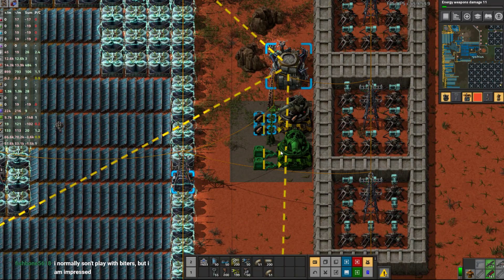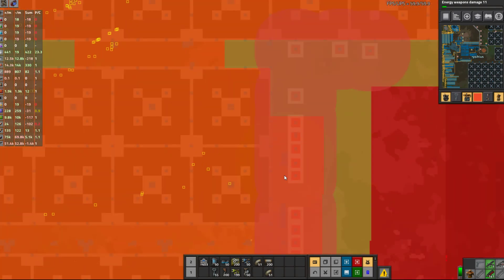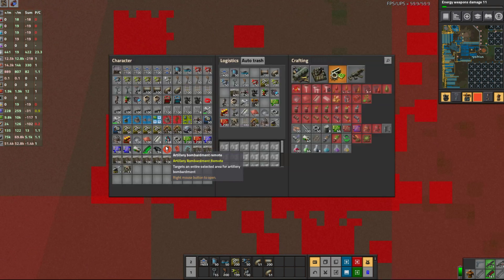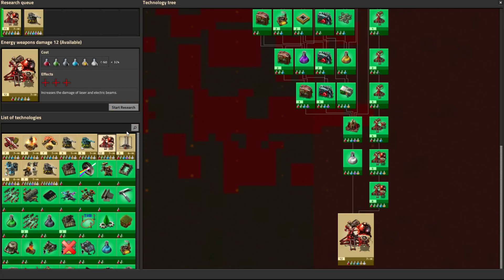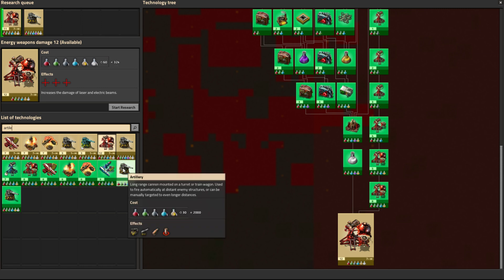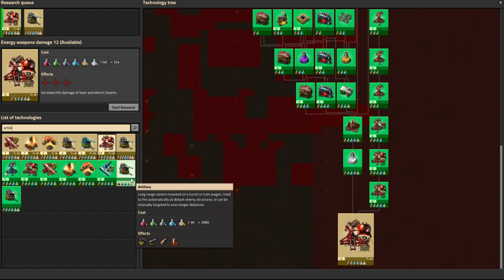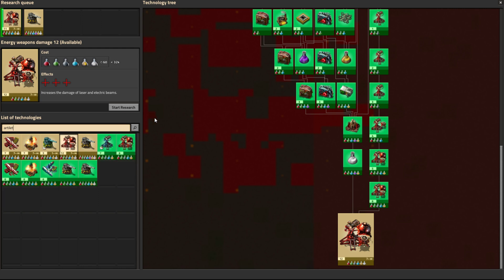Biters are interesting when there are a lot of them — it gives a challenge — but with these settings it's not really a challenge. When you get to artillery like this, the remote is like a cheat code. This artillery bombardment remote has a range of 2500 tiles, but there's a smart one at 25k tiles, which is actually on my research list.